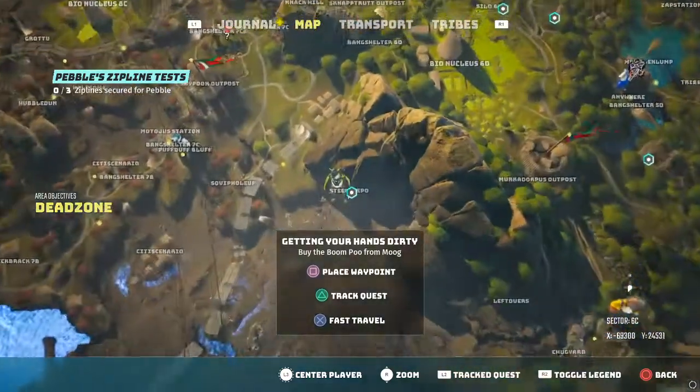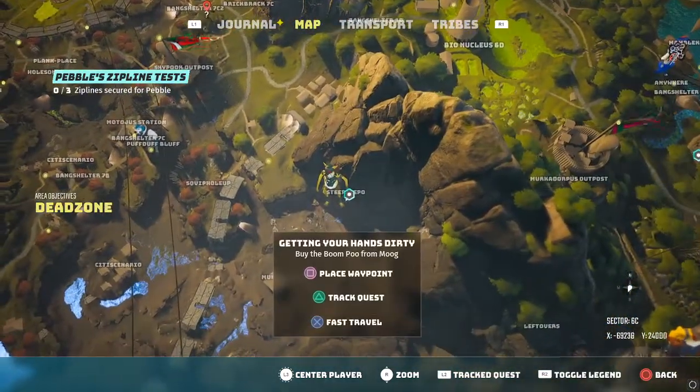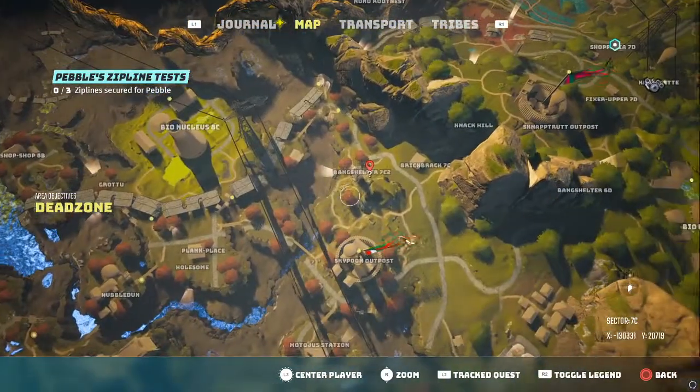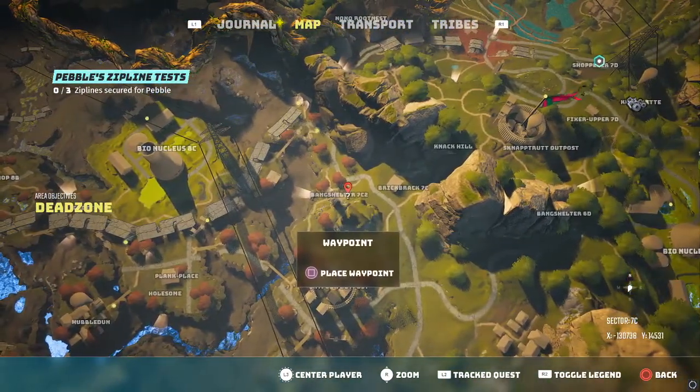There are multiple ways to get it — the story will take you to it. I was doing a mission for Mog and he sent me to the Bang Shelter 7C2. You'll see a question mark there; there's a level 2 door in there that requires a level 2 crowbar, and once you do that it gives you a mission to go find Pebble.